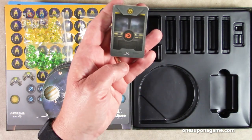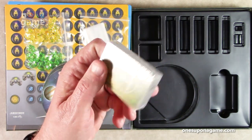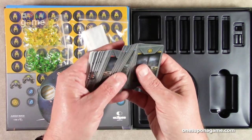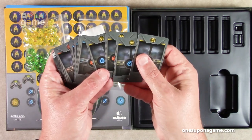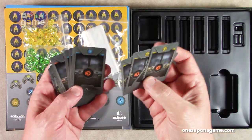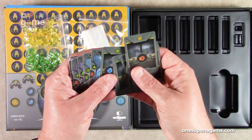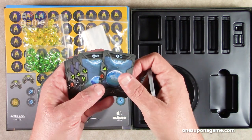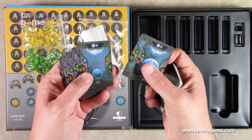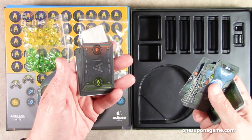Then we get a deck of cards, which includes the AI cards as well as the others. These are mini cards — probably European mini since this is coming out of Spain. Each faction has a color, and there are 16 phase cards — four for each faction, marked at the top, used to choose which phase you're playing in a given turn. Then we have 18 event cards for the various things that happen during the game.